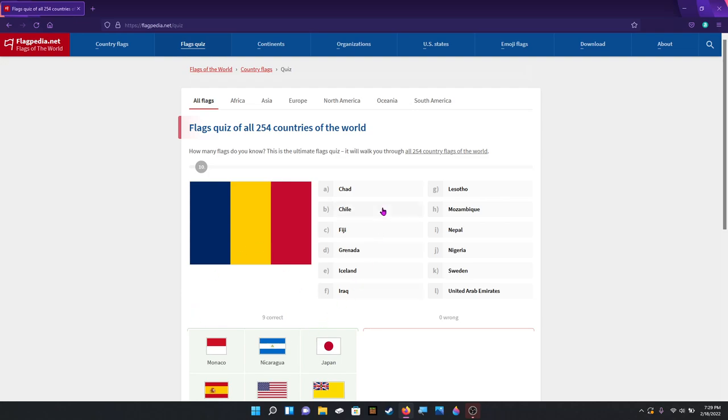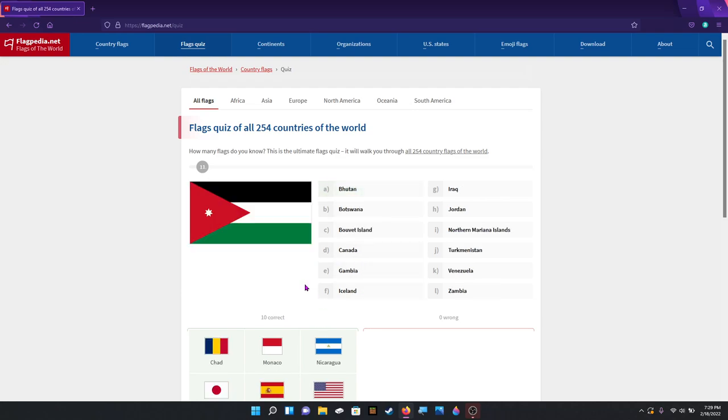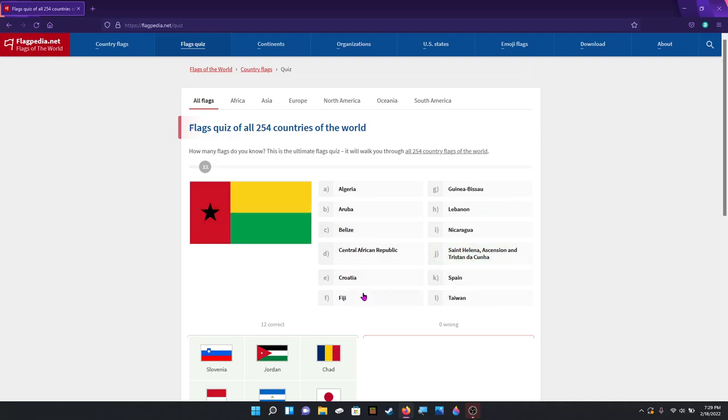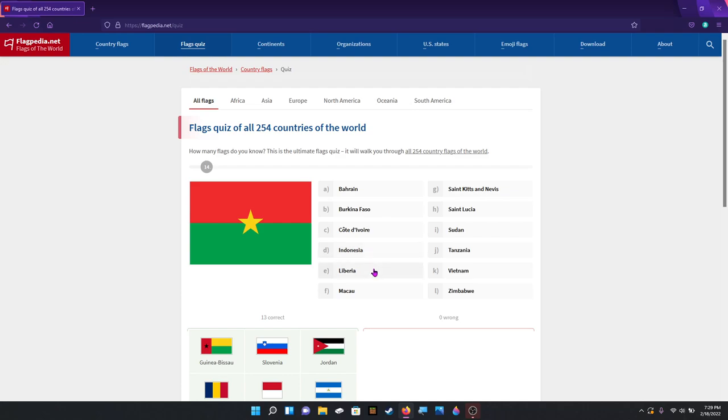If they put them both on this list — because it kind of auto-generates these options — if it put them both on this list I would have a conniption. But that is Chad. That is, I think, Jordan. Yep, Slovenia. I'm trying to find the options, that's why it's taking me a little while to answer. This is Guinea-Bissau. Yeah. That is — ooh — Burkina Faso.